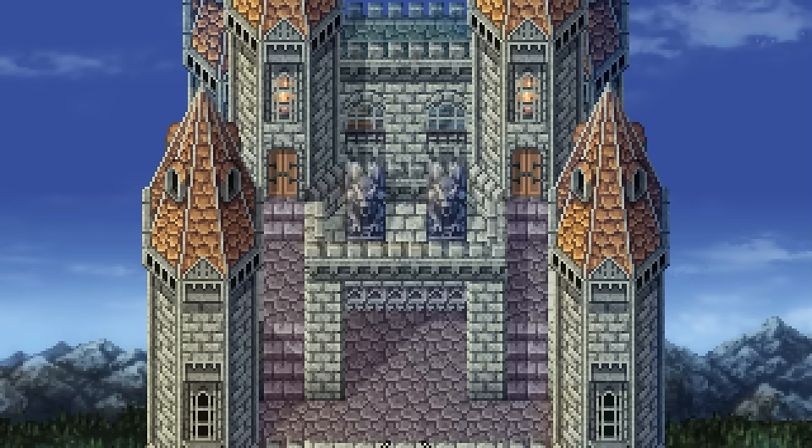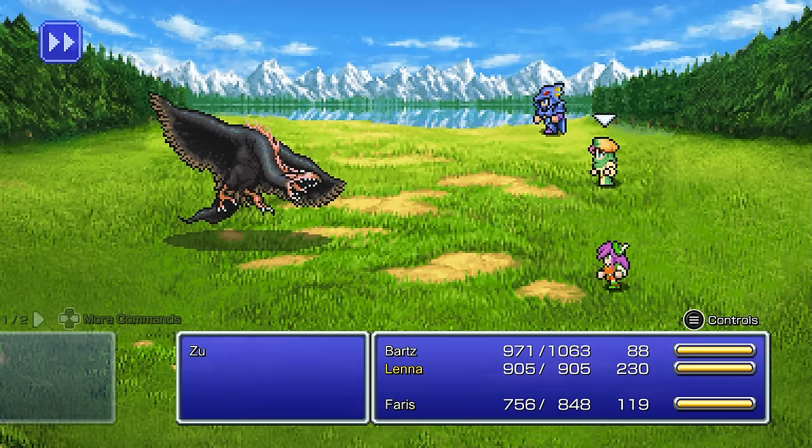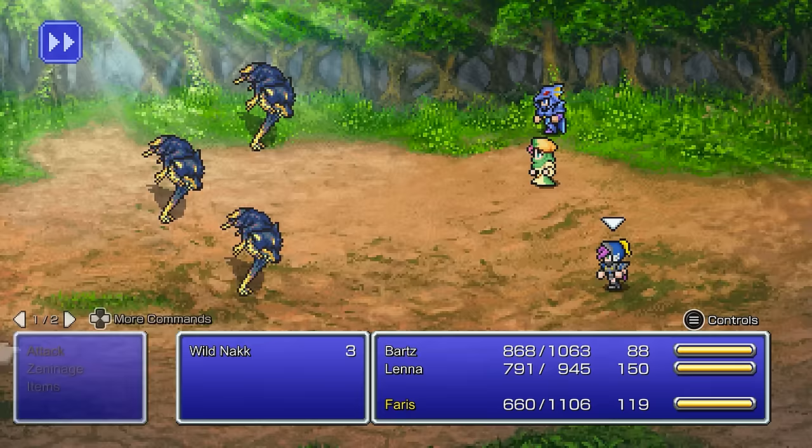Just like the other Pixel Remasters, nothing has changed in terms of the font or potential framerate issues. Equipment and spell stats were pulled from the GBA version and balanced accordingly with other gameplay changes. Now let's discuss those gameplay changes made from the mobile port to the Pixel Remaster. Keep in mind, I tested these things personally, so there's potentially other changes I didn't test or account for, but I'm confident that anything potentially missing might not be too noteworthy.